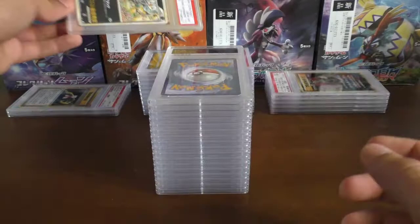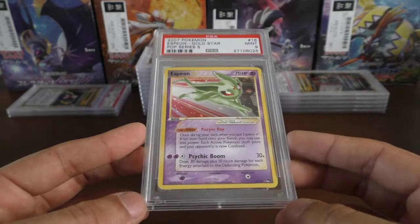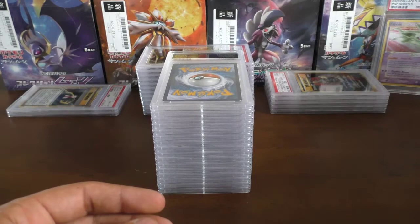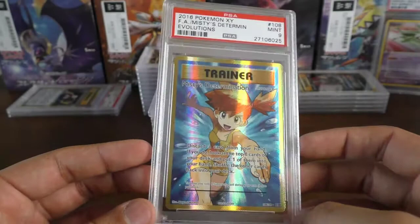We're going back to English now — got a bit of a corner mark there — and we have a mint 9 Scizor Gold Star. I remember picking this up thinking it wouldn't get past 7 or 8, but mint 9 is pretty epic. Another English card — this could be another gold star — it's a full art Misty's Determination, and that's another nine.